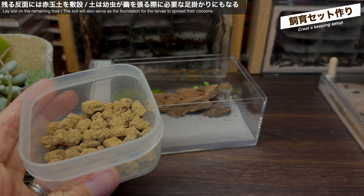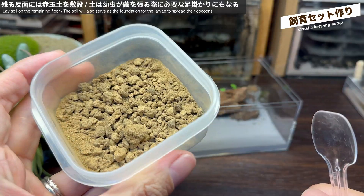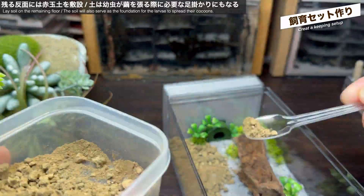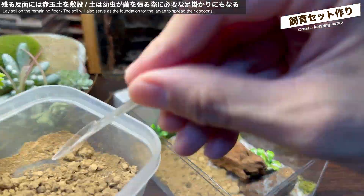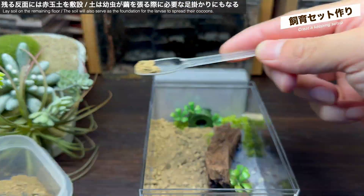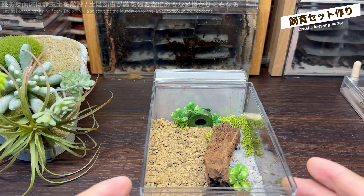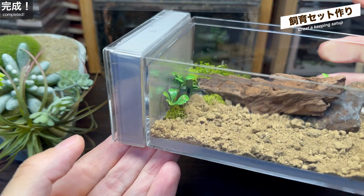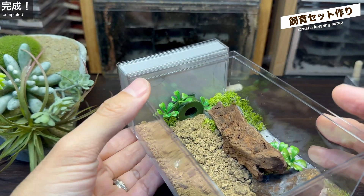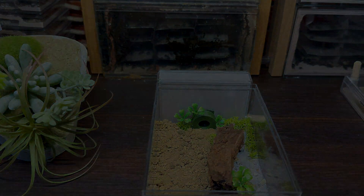小石や流木・緑なども固定されています。残る半分のレイアウトを決めていきましょう。残る半分には土を敷いていこうと思います。使うのは赤玉土——これを砕いて餌場に敷いていきます。この土はレイアウト上の見た目のためだけではなく、アギトアリの飼育の際に必要な、幼虫が繭を張るための土にもなります。幼虫が繭を張る段階に成長したら、ここからワーカーたちが巣へ土を運び込み、幼虫の繭張りを助けるはずです。半面は土、半面は流木や石・緑が配置された餌場フィールドが完成しました。